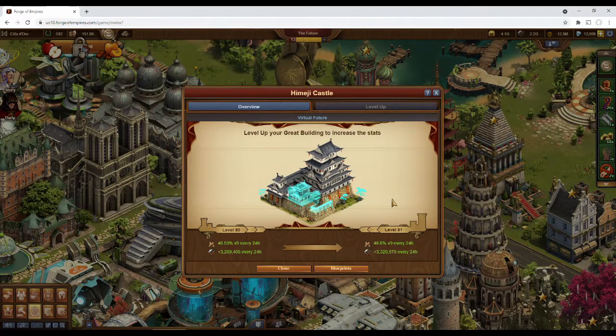This great building has two bonuses: the first being a large amount of supplies every 24 hours, and the second bonus is a new one called Spoils of War.